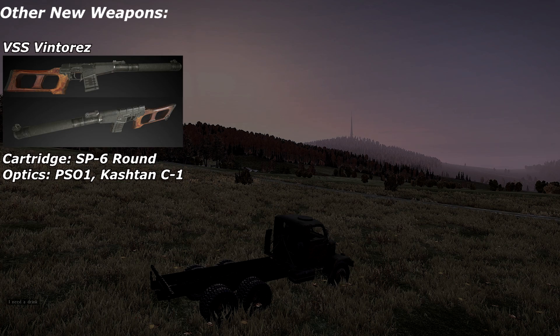Moving on to other new weapons which have made it into the 0.56 update, we have the VSS Vintorez. This is a suppressed sniper rifle that uses the new SP-6 rounds. Just like the SVD, you can attach the PSO1 and the Kashtan C1 optics onto it. Unfortunately I was not able to find it — it is supposed to be a rare weapon, and hopefully when I do get my hands on it you will see it in a future video.